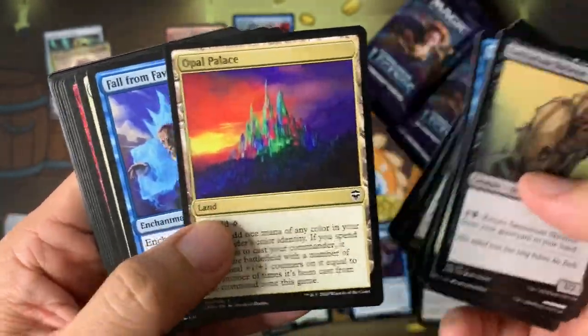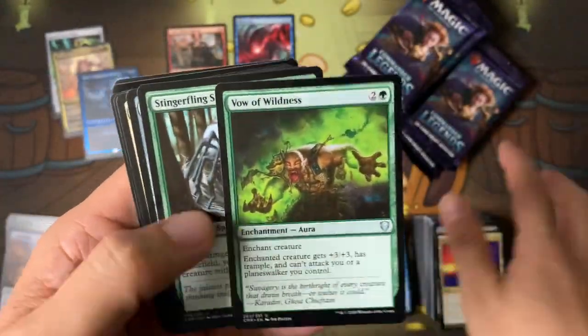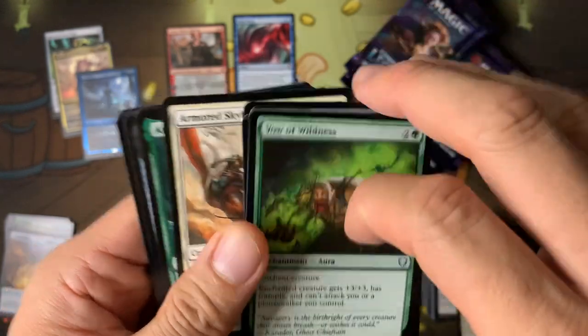Let's go through this a little faster. Opal Palace — all these cool commander cards, it's so cool to see them opened. Still looking for Three Visits though. Haven't seen Three Visits yet, which was like a $200 card and is now probably a dollar or two.